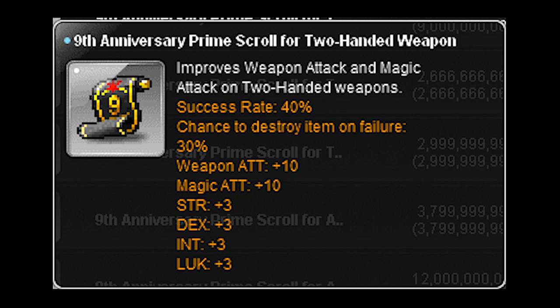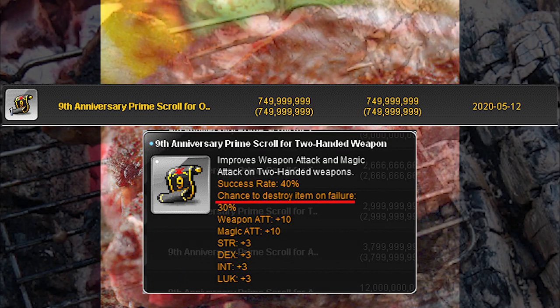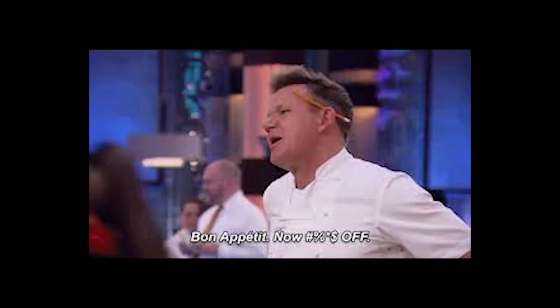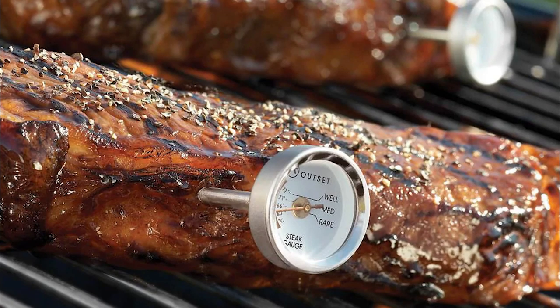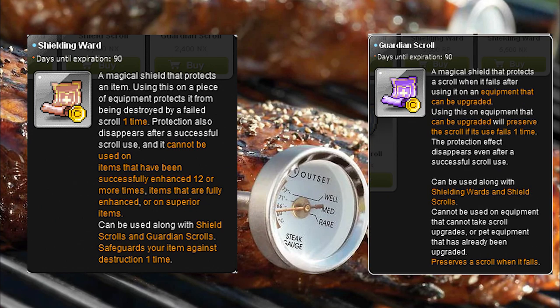Next up we have prime scrolls. Prime scrolls are like a perfectly cooked medium-rare A5 Wagyu New York strip steak — expensive, delicate, and if you overcook it you can completely ruin a good piece of meat. You can get them from the Marvel Machine, philosopher books, and the auction house. You should use protection scrolls if you don't want your item to boom if it fails, and you should use guardian scrolls because a scroll is removed from your inventory regardless of whether it was successful or not when used, so the guardian scroll will prevent you from losing the scroll if it fails.